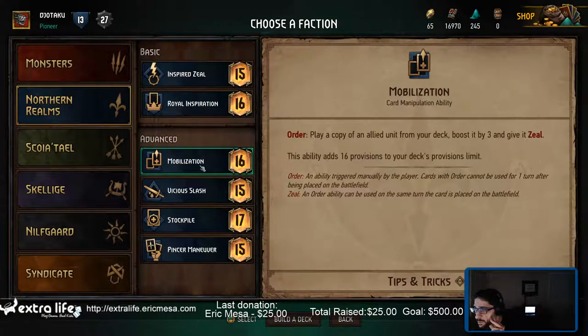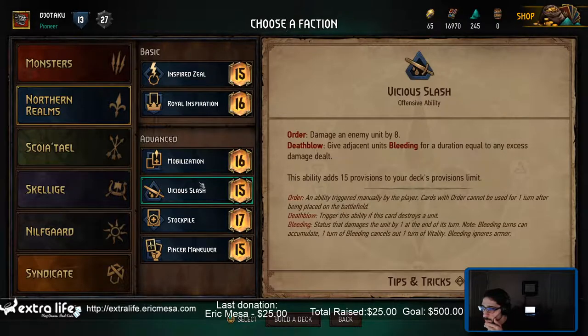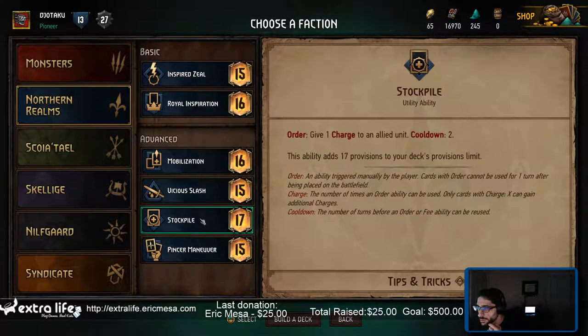So we did that one. Vicious slash, stockpile — give one charge to an allied unit, cooldown two. And there's pincer mover. Let's try stockpile.